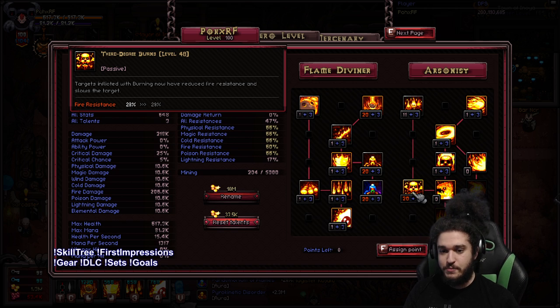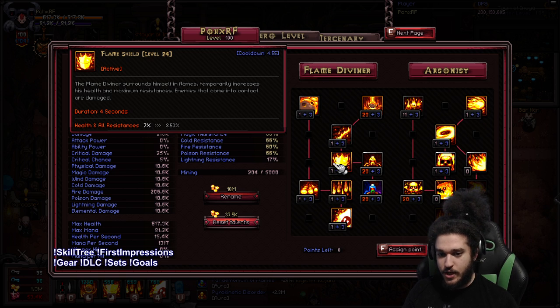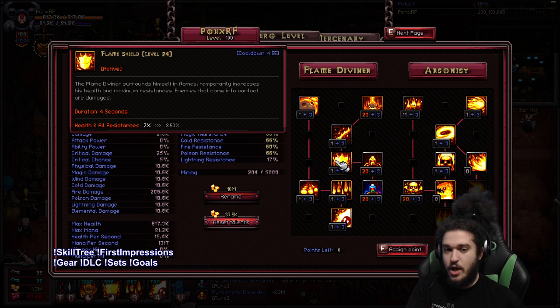Let's talk about gearing since we pretty much explained the skill tree. I've never used anything with Meteor, and I've literally never tried any of the other skills. The only reason I don't put points in Flameshield is because I'd rather have the damage, and the Flameshield does not increase your max res — it only increases your resistance and your maximum health, so it's not as good as it seems.